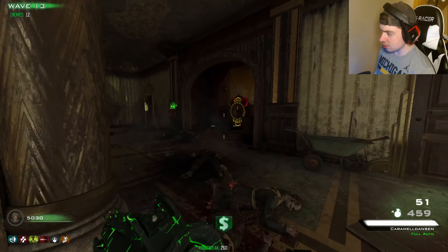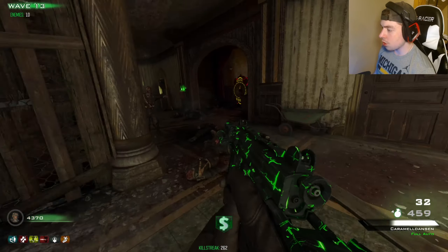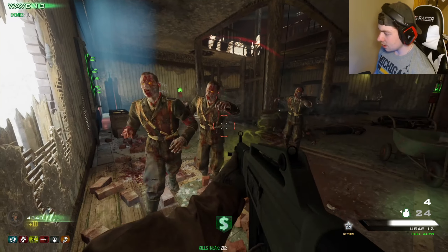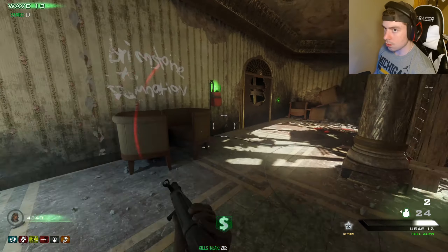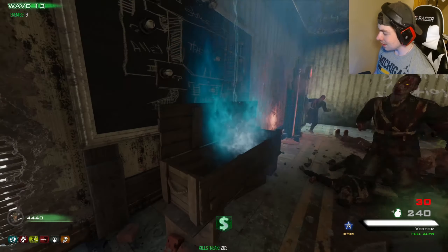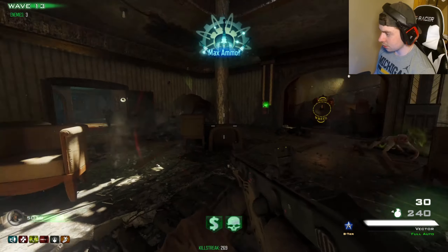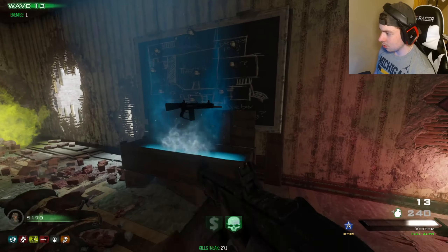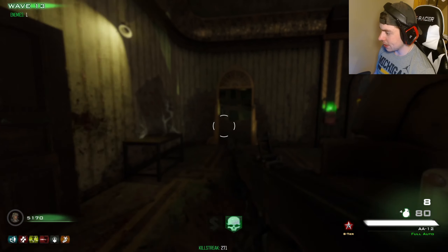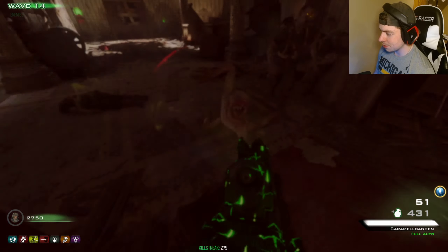I'll just keep spinning the box to see if there's any more A tier things. Oh — that's no wait, this is A tier! S tier?! Oh. Now I've got to be careful not to lose this. PhD Slider but with a Flopper logo — yeah, you do slide in this game.